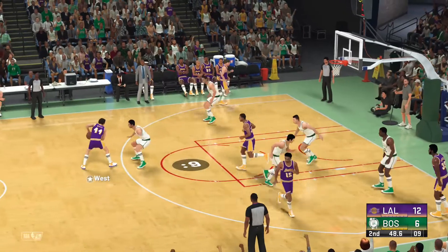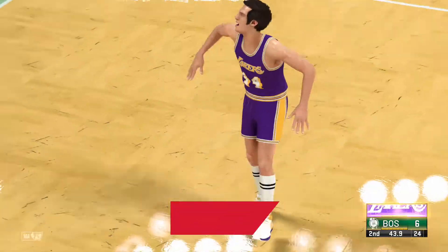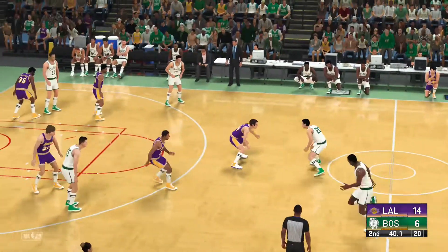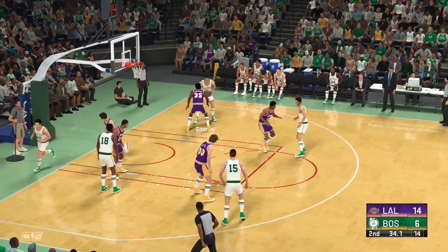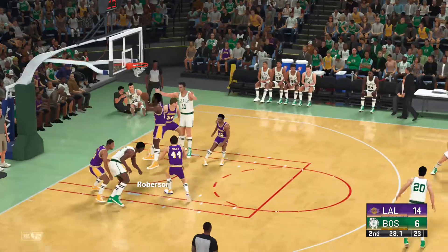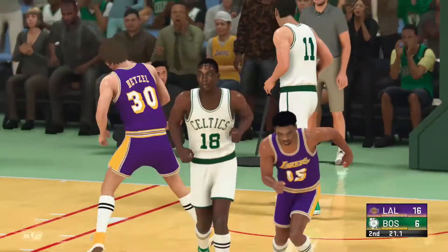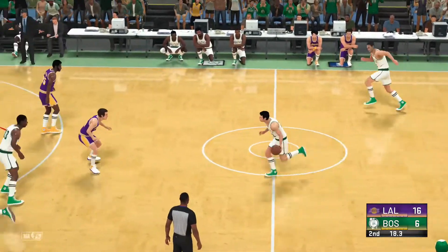51 seconds left in the second period. Here's Baylor, defended by Thompson. This small advantage is starting to snowball — this team is looking to add to the lead, trying to put the other team away. Boston again missing. Los Angeles with it — they've gone on an 8-0 run. McCarter, Hetzel, and the tip-in on the offensive boards. Now that takes a skillful touch — excellent control to just ease the ball back up and in.